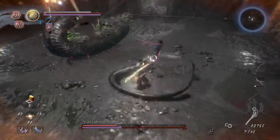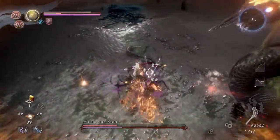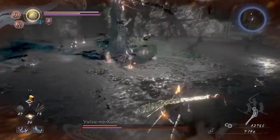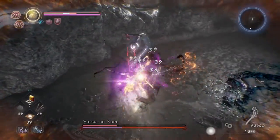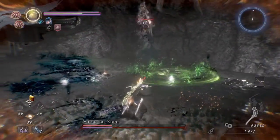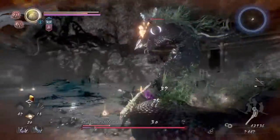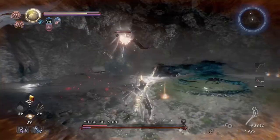Nose poke attack - you gotta watch out for all these combos and stuff. This is annoying when you don't take out the snakes. There's the rush red attack, you can also first counter that. Basically stay close, watch out for the tail sweeps, and watch out for the grabs.